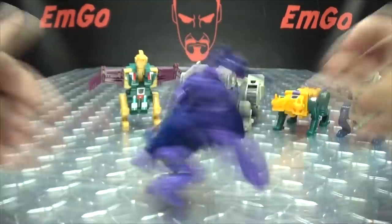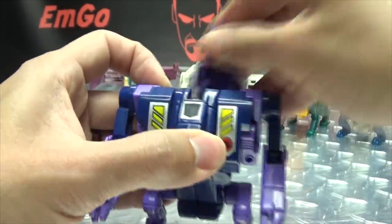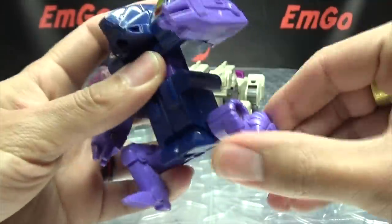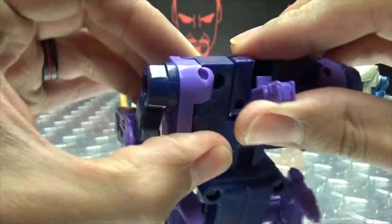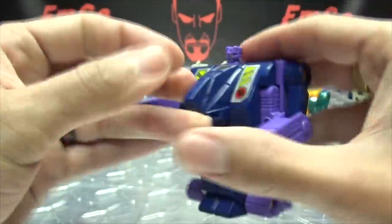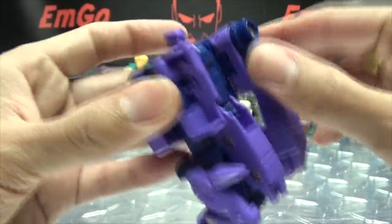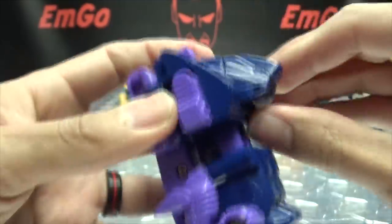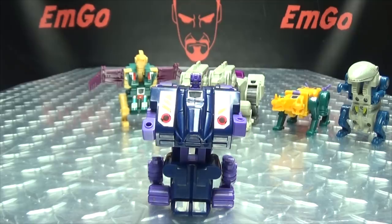So let's get down to transformation — we're going to do that five times! Remove the weapons, extend the legs, flip them back. His head is tucked in right here. I actually got it out without a tool — that's a first! Flip up his little head and fold the monster arms back. Bring out his little stumpy robot arms, and there you have Blot in his robot mode.